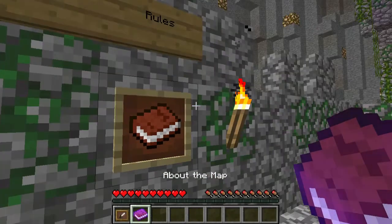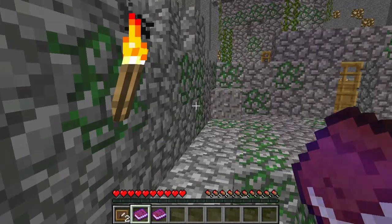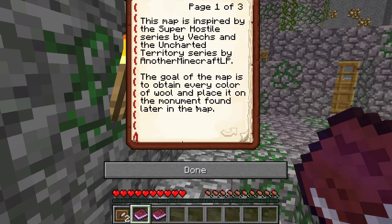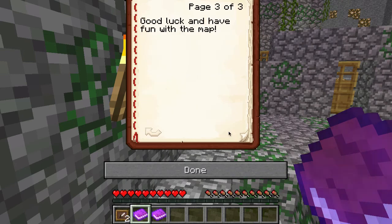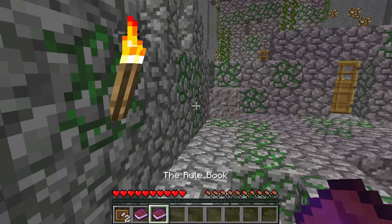So we've got to read this stuff here — it's about the map and rules. This map is inspired by a super hostile series by Vex and Uncharted Territory by another Minecraft LP. The goal of the map is to obtain every colour of wool and place it on the monument found later in the map. This map is designed to be difficult and there are many traps and secrets strewn about the various areas. Resources are quite plentiful and there are command blocks granting stone tools and a little food at each intersection. Good luck and have fun.